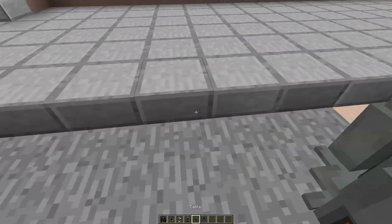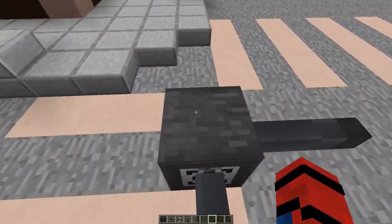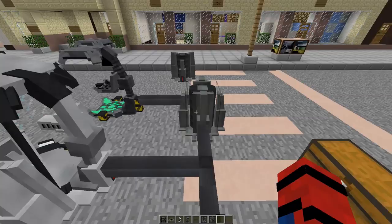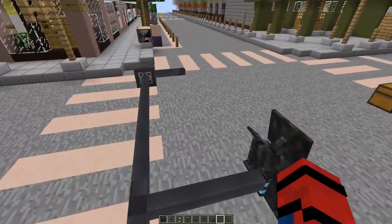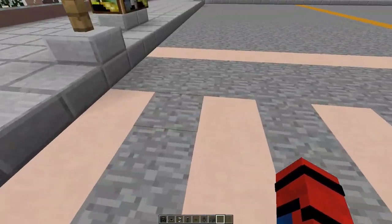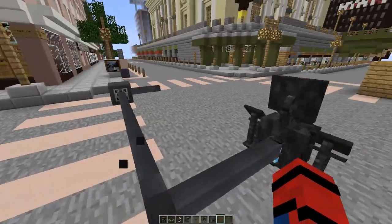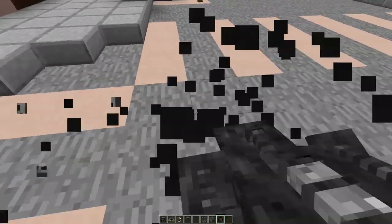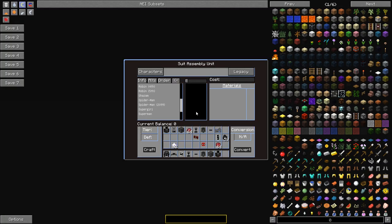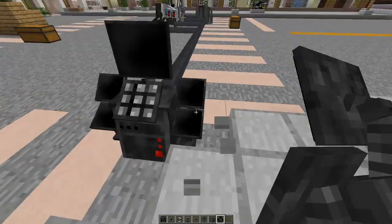Cables are basically the redstone of the machinery here. There's also the electronic repeater, which is basically a redstone repeater in the sense of cables. If you go more than 15 blocks wide, the cables won't be able to function with the machines. So if I put a machine out here past 15 blocks, it's not going to work.